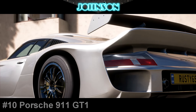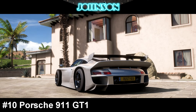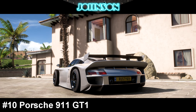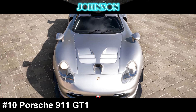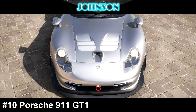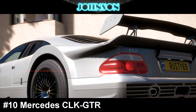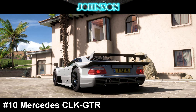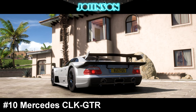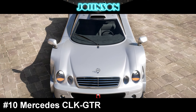Let's go! Position number 10 is actually a shared position, which makes this list a top 11 probably, but more cars are always better. So we've got the Porsche 911 GT1 with 1,194 horsepower and 958 kg — the street version of a Le Mans legend. And we also have the Mercedes CLK GT1 on position number 10 with 1,368 horsepower and 1,001 kg, which is also a Le Mans legend, though it's more known for its flying capabilities.